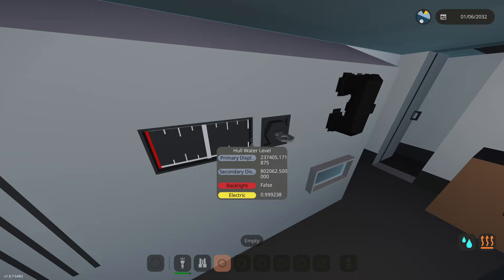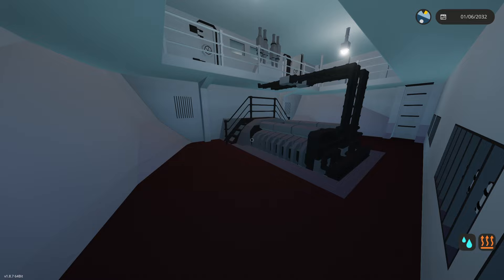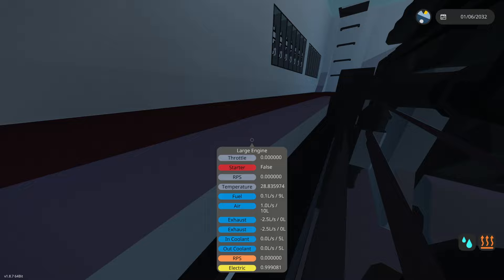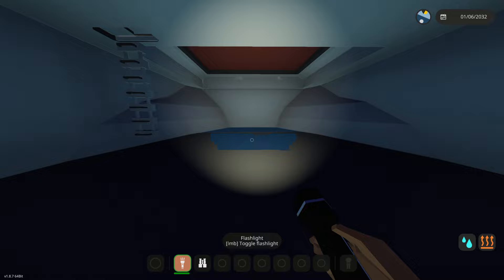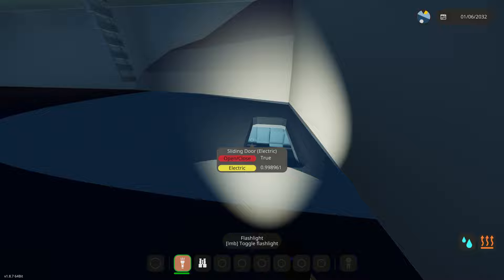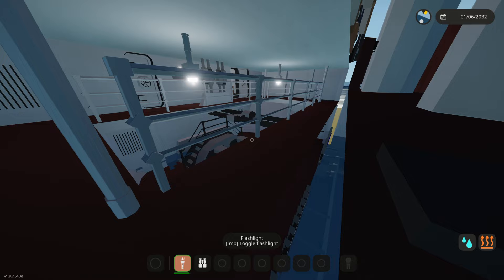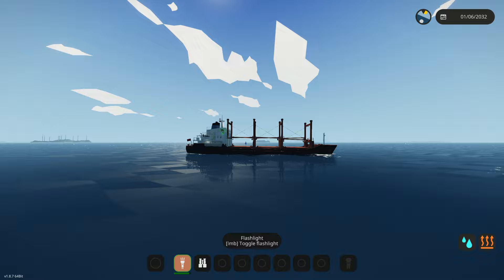Still no water in the engine room, which is surprising. There is water in the storage room though — it's connected to the main hall through a hatch. We're flooding in the main compartment and the main hall. I think we're going to go down from the bow — it's leaning that way now. The storage room is completely filled with water.